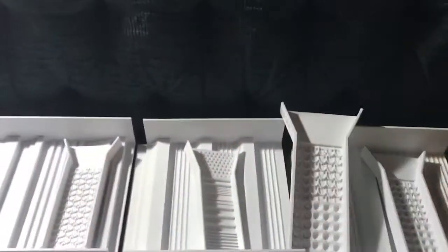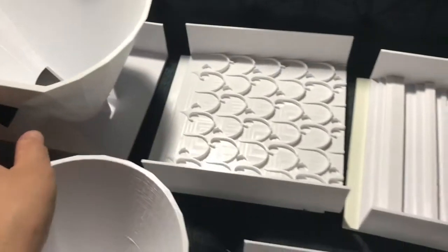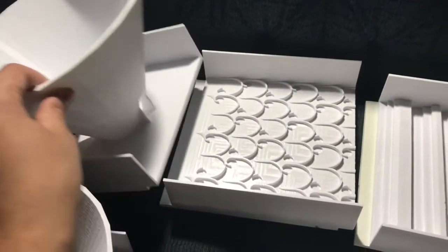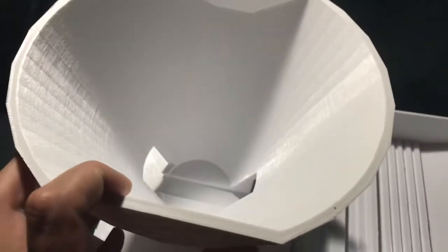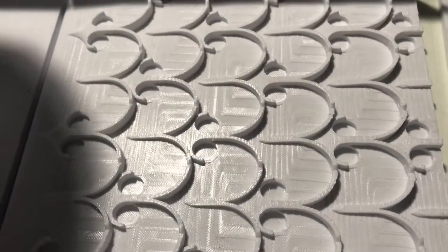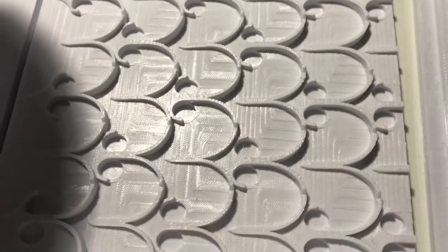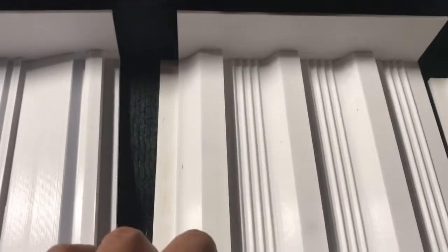Moving these pieces aside, underneath you're going to see the larger of the two cone sluices. This is a really cool concept — I personally have never seen it anywhere else. All the material is going to fall right down in the cone, get pushed out, and then spread out over the mat. You can see there are four different types of designs for the mat — one like that, this piece for bigger material, another different design, and the third design.